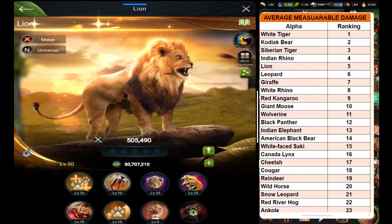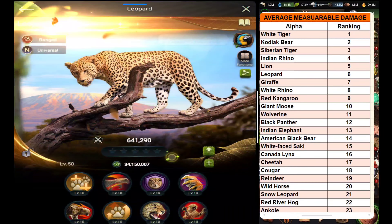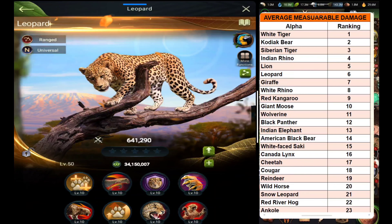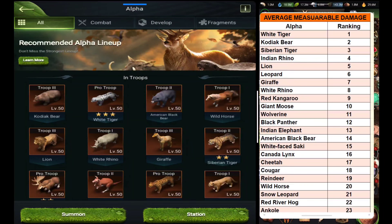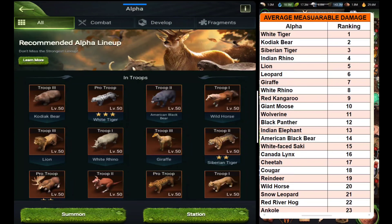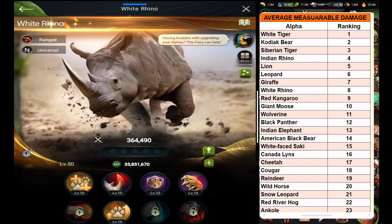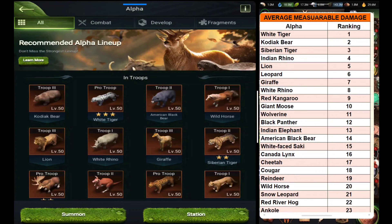After Lion there is Leopard on the seventh rank — Leopard is also a universal, good damage-dealing alpha. I haven't starred it up, just upgraded it max to use in elephant hunting or herd hunting. After that there is Giraffe, which is one of the PvP battle alphas. Then there is White Rhino — this is also a universal and ranged alpha that can be used for any type.